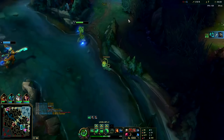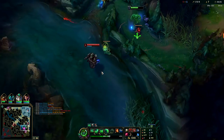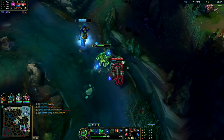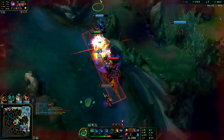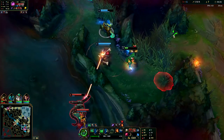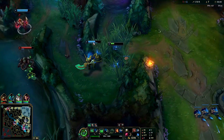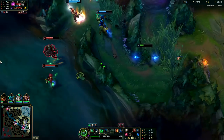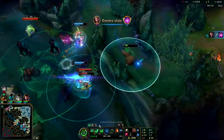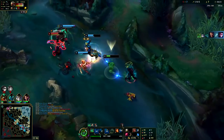Vel'Koz is coming up — I've got a third point in my E. I want Vel'Koz to come up a little bit farther, then I Q him against the plant. I still have my passive up. He used his Ignite. I'm going to leave my pink ward in this bush — that way I can set up my E a little easier from the wall rather than the bush, because that's level six.